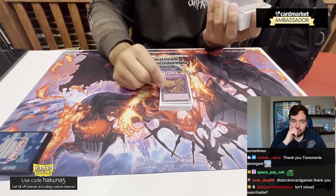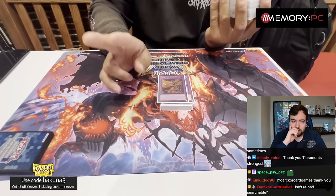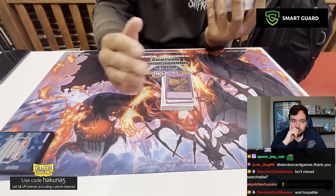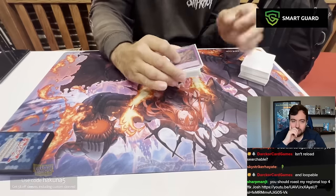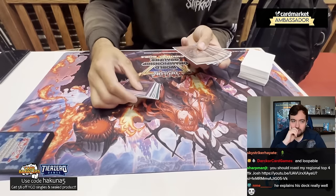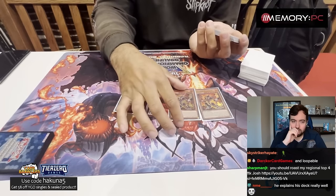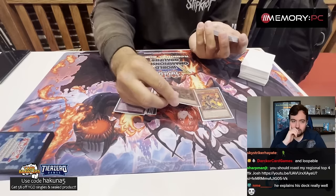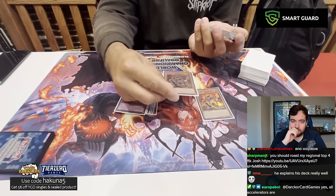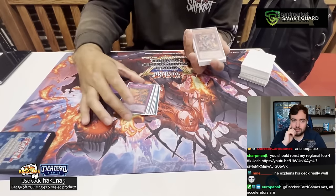Our only Emperor target is Emission, which is the key piece of the FTK. It has two effects: one is you target a Pyro monster on the field — if it's yours, you burn for half its attack; if it's your opponent's, you burn for all of its attack. Its second effect lets you summon a Volcanic monster from your deck ignoring summoning conditions. If you don't FTK them, you can make your opponent have to play through two of these — every time they special summon, they'll take 500. On your turn, it's going to average around 2,000 damage to them.